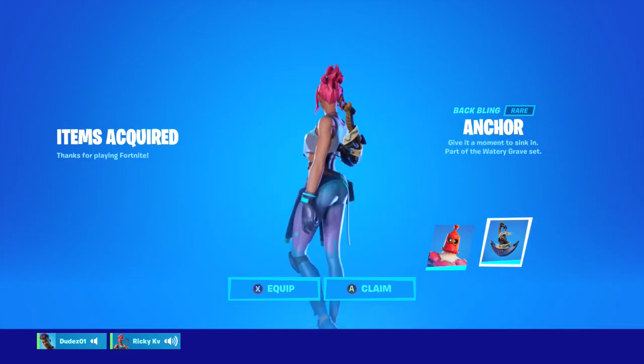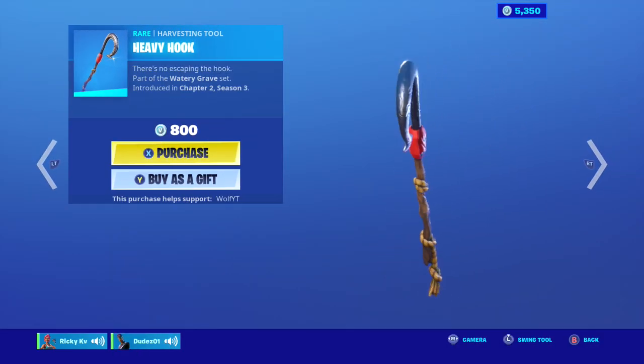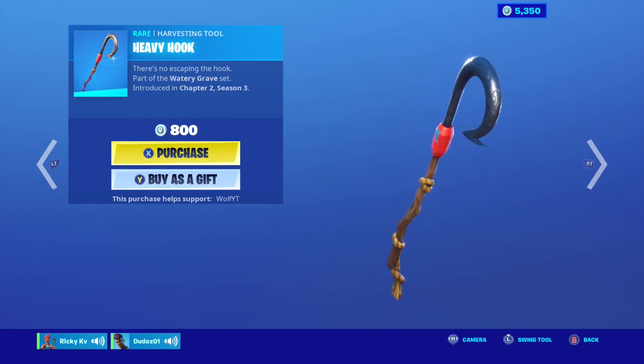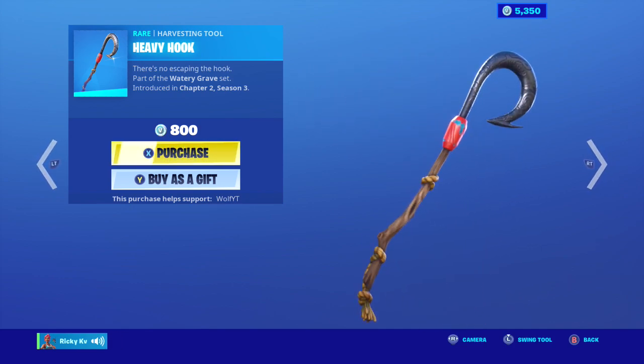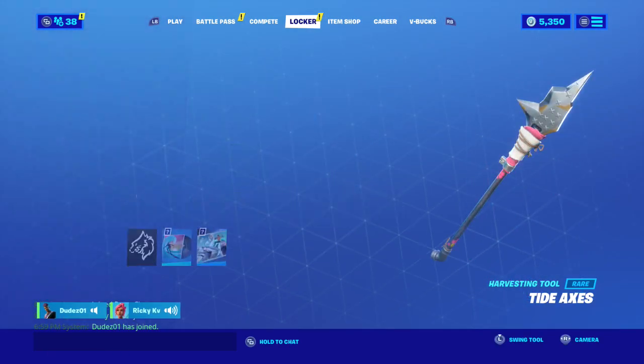Okay, there we go. We're going to equip him, we're going to equip that as well. He just came with a pickaxe, which I don't know if I'm going to grab. I'm probably not going to get that — I don't think it's worth it, I'm not a fan. So we'll find a pickaxe that suits him.